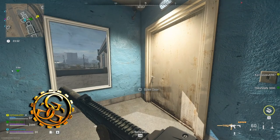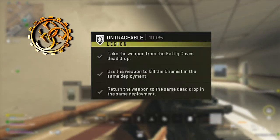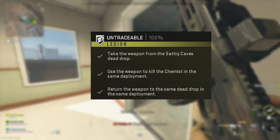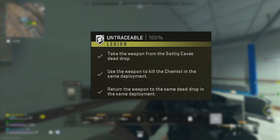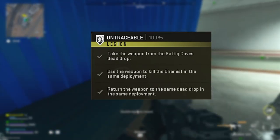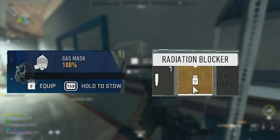Grandpa's Gaming Garage is doing all the DMZ missions. Untraceable is a Legion DMZ Season 2 mission. In it, you must take the weapon from the Shiteak Cave's dead drop, use the weapon to kill the Chemist in the same deployment, and return the weapon to the same dead drop in the same deployment.